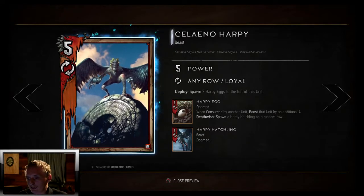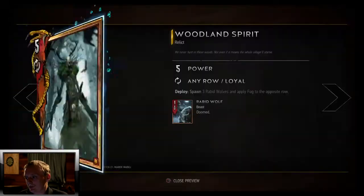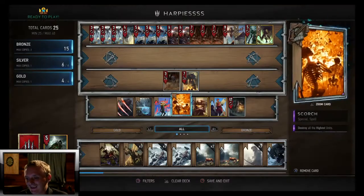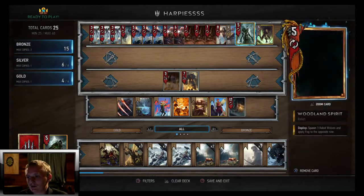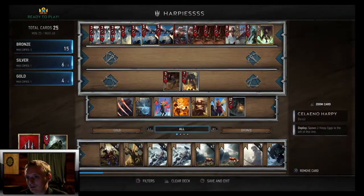As far as beasts go, we got three Soleno Harpies which have eggs that spawn a Harpy Hatchling — also a beast. We got Roach, he's a beast. Arc Griffin, he's a beast. Holy Spirit, who spawns three. Yennefer, who spawns a beast. And then we got Renew to bring back your best bet, which is the Woodland Spirit, and get you maybe one or two of these.